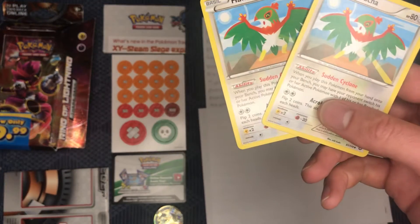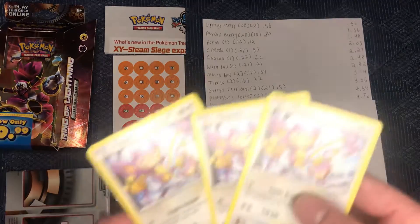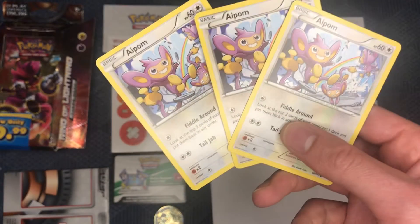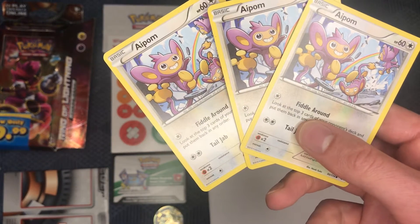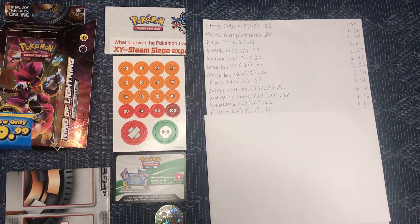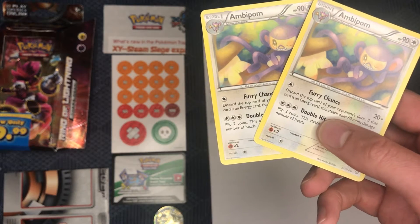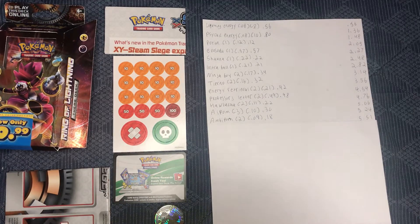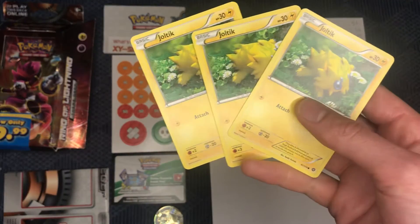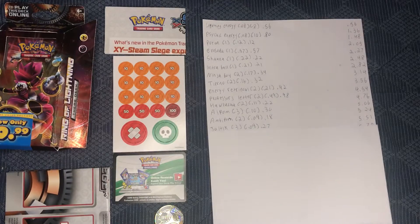Hawlucha — you got two of them at $0.11 each. Next up, you get three A-Palms, each going for $0.10. Now we got ourselves the evolution of A-Palm, B-Palm — $0.09 each, $0.18 total. Now we're getting to the Electric Pokemon. We got ourselves three Joltiks, each going for $0.09, $0.27 total, bringing us to $5.78.